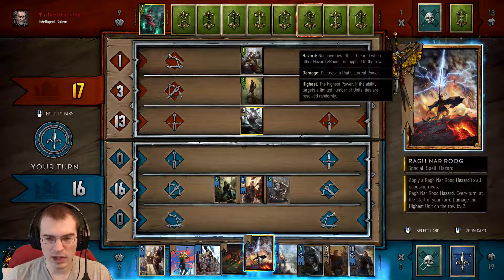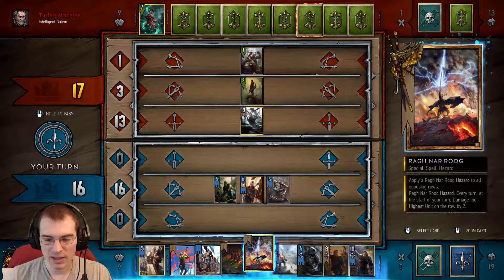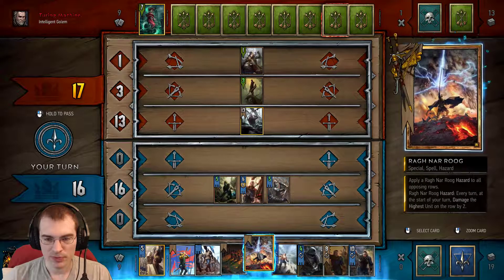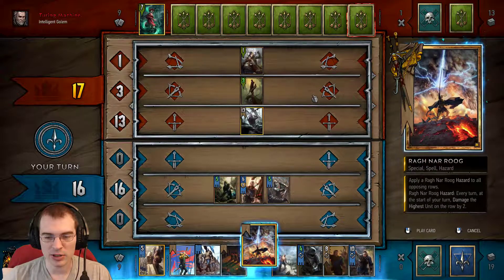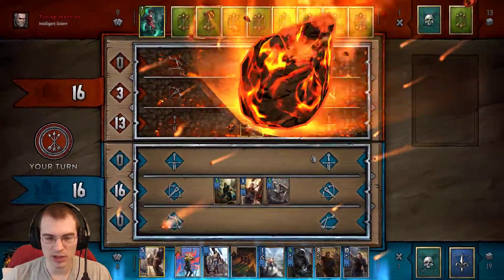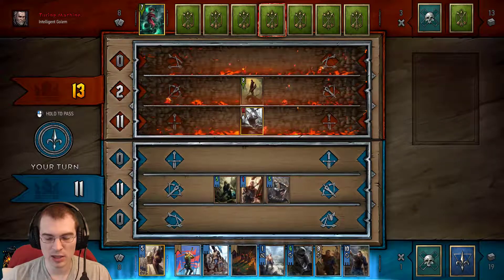Now we have an opportunity to play another value over time card. The opponent is only ahead by one point, so I only need to produce two points to get ahead. This weather card, Ragnarug, will do damage on all three rows. This will keep us ahead, and it will apply a very strong value over time effect to the opponent — if he's not able to clear this, the value from this weather and our buffing is going to put a lot of pressure on the opponent and make it hard for them to get ahead, even though these cards weren't super high tempo on the front end.